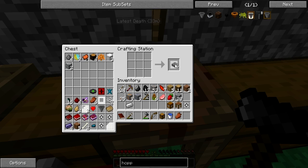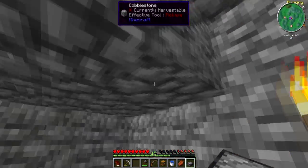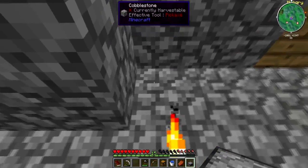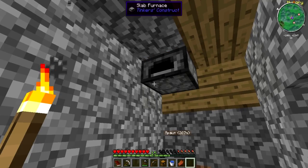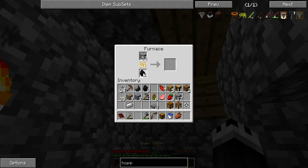All right guys, I got us a bunch of ores — we got a lot of iron. I'm gonna go ahead and make a slab furnace just to save on cobble. It's made the same way as a furnace, you just use cobblestone slabs instead of cobblestone so it takes a little bit less. Let's smelt down some of this iron. Let's put it in this corner — that'll work. Let's get this iron smelting down so we can make some armor and other things.